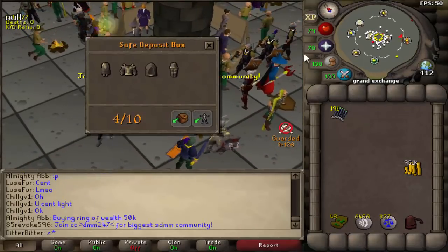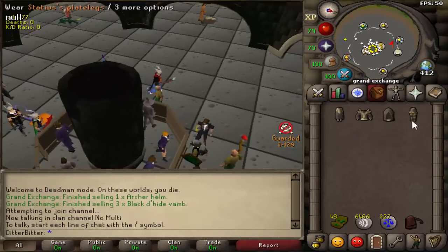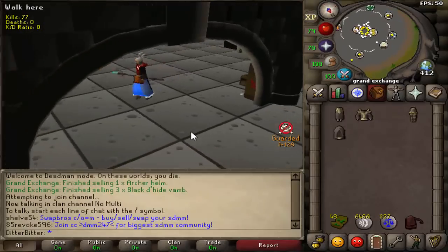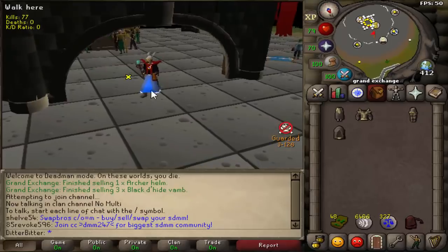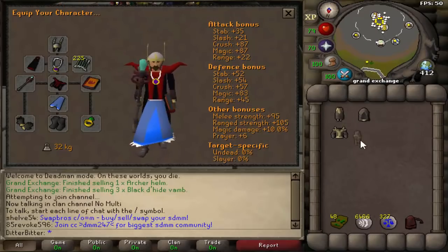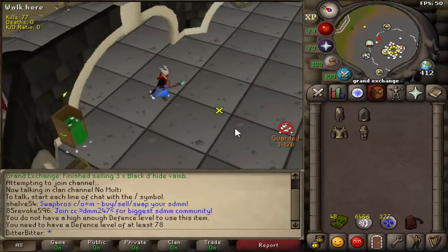Alright guys, that is going to be it for today's video. Look at our deposit box — we're going to be able to wear all of this tomorrow: full Zuriel's and the Statius legs. We should be putting out some high DPS. I honestly think that today was my best seasonal video so far. Please, if you guys did enjoy, leave a like, leave a comment, subscribe if you aren't already. Tomorrow's should be even better because these bonuses are about to get a lot higher, and the Statius legs for that strength bonus are super tanky as well. I'll see you guys later — thank you so much for watching.